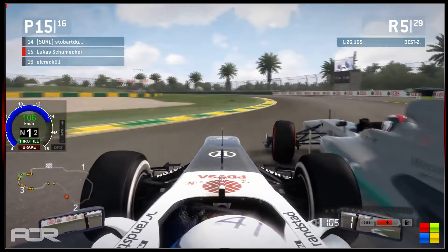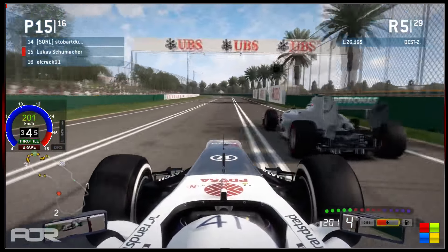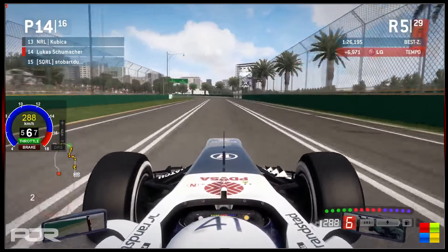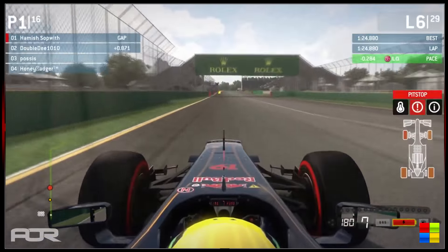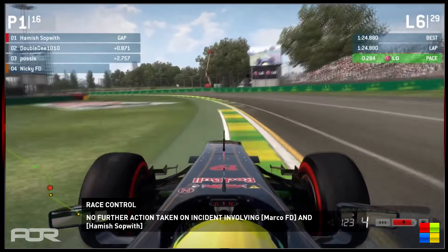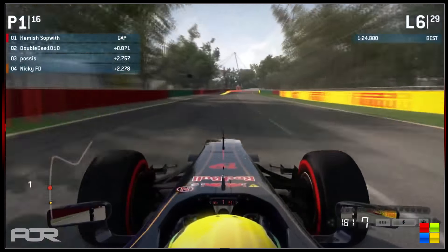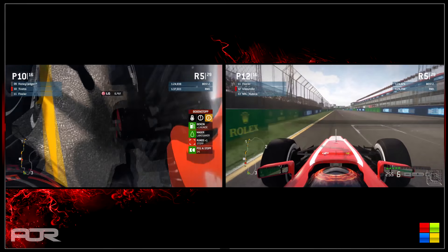He just stopped so he's got a long medium stint to try to make these tires last. I expect it will be a predominantly two-stop race for this 29-lap race. Klawitski has already come in. We're on board with Schumacher briefly, then back on board with Hamish — no further action on the investigation. Hamish takes the lead of this race, which means Honey Badger and Wycombs are both into the pits.